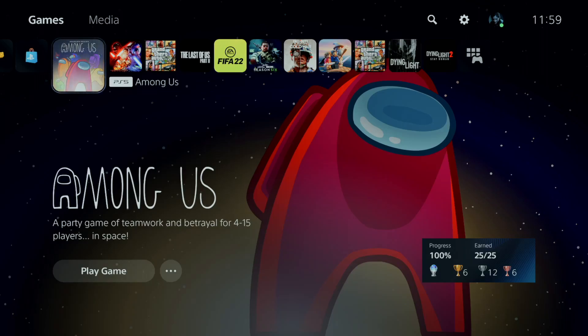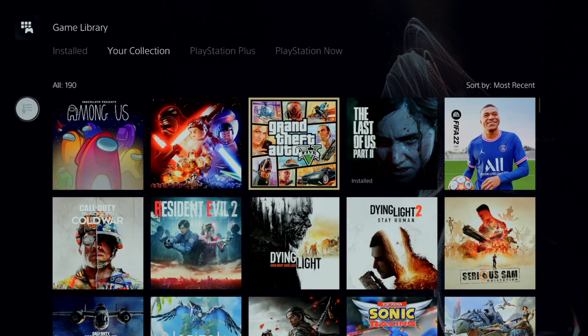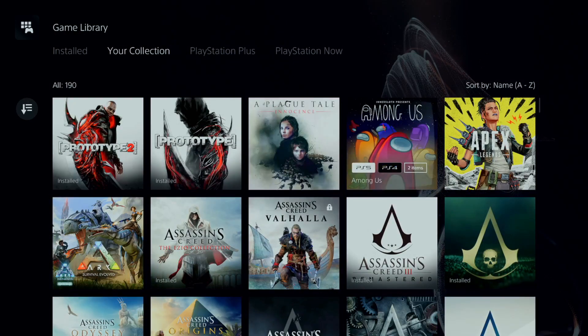What you want to do is head over to the game hub. I don't have the game downloaded, so I'll have to go to my game library, go to your collection and find the game. If you have the game downloaded then just go to the game — and as you can see, Apex Legends.